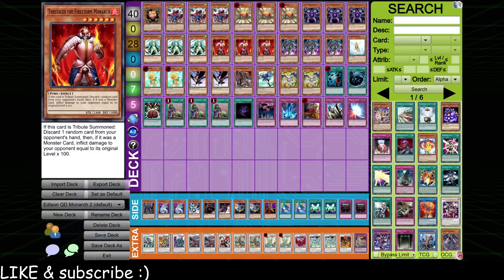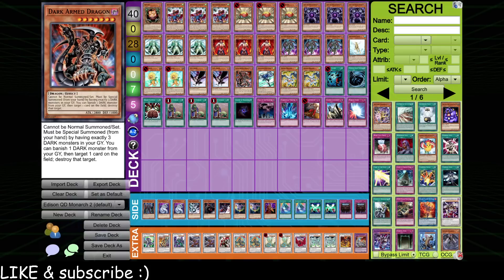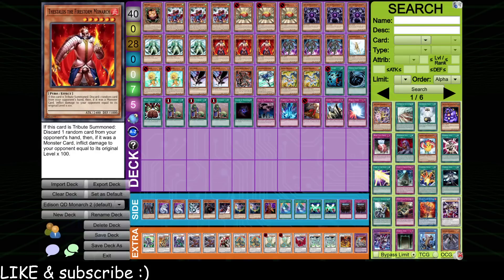Let's talk about this deck. This is a Quick Draw Monarch deck. It has a lot of potential for explosive plays and the power of the Monarchs backed by the consistency of triple Upstart, Lure of Darkness, Dark Armed, that kind of thing. Let's talk about all the card choices because each one has a specific function in this deck.